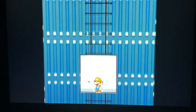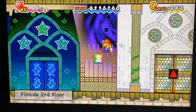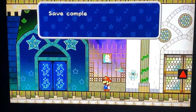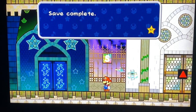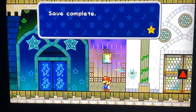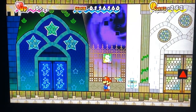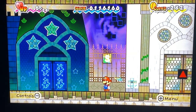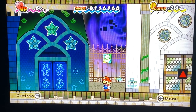I wonder where the next pure heart is. We're here — saving. Do you want to save your progress? Yes. Well, that's all for apparently going through Fort Francis, going against Francis, getting the fourth pure heart and saving Tippi. Save complete. Make sure to check my other videos and thanks for watching. We're gonna see where the next heart pillar is and find the next pure heart.